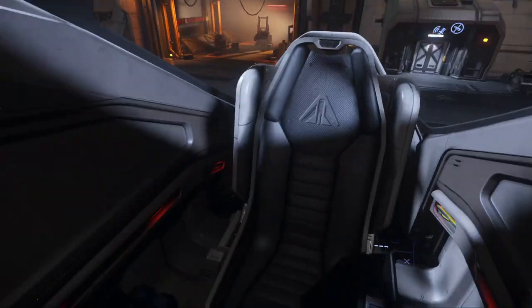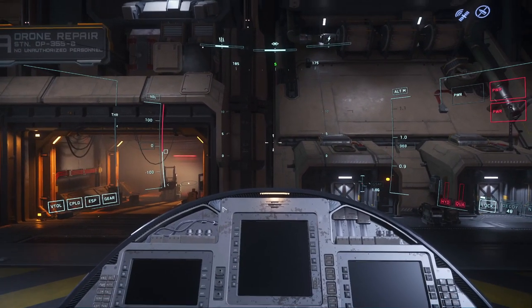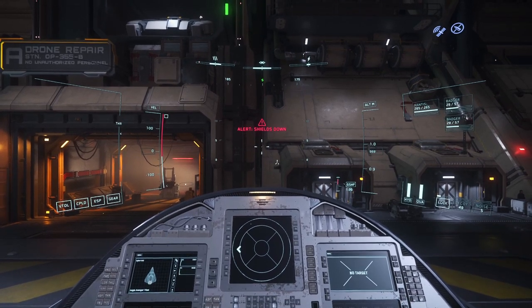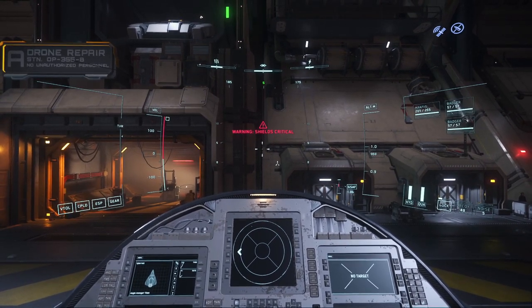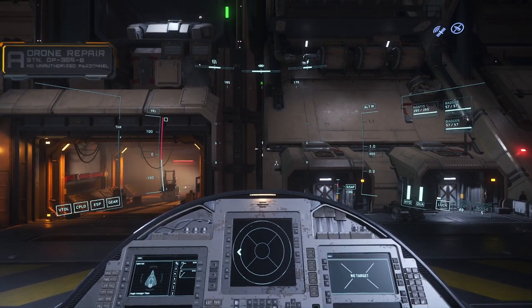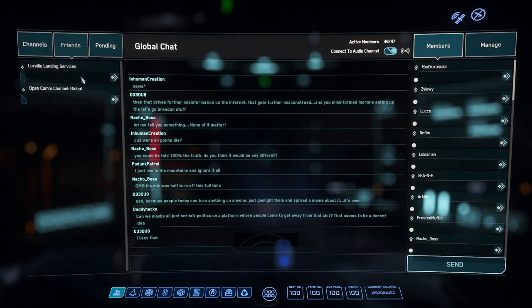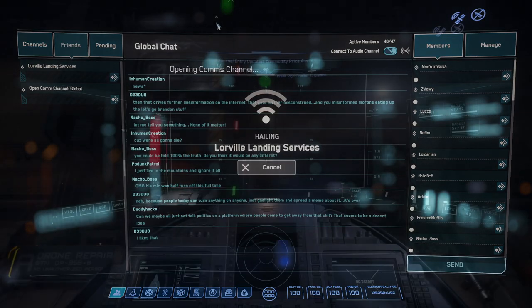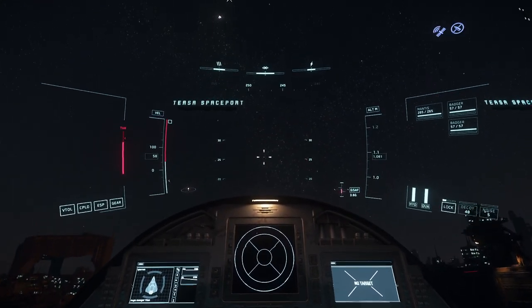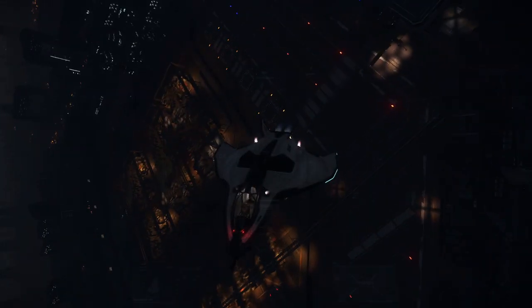Back in the saddle again. So there's the internal view now — I swear they've changed this a few times. Mantis, Badger — I don't even know my weapon systems necessarily. We'll get permission from landing services. I had a close call exiting the hangar — I think we didn't hit anything this time, which is a rarity.